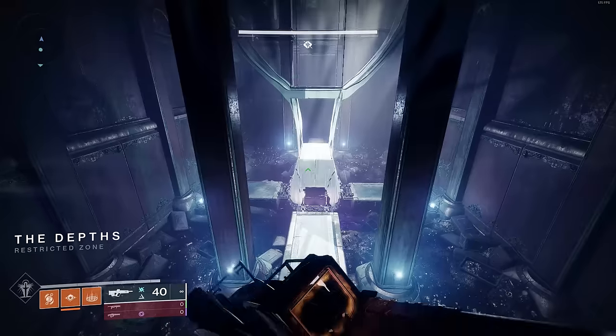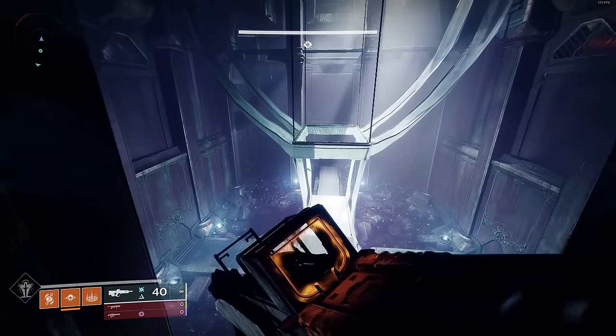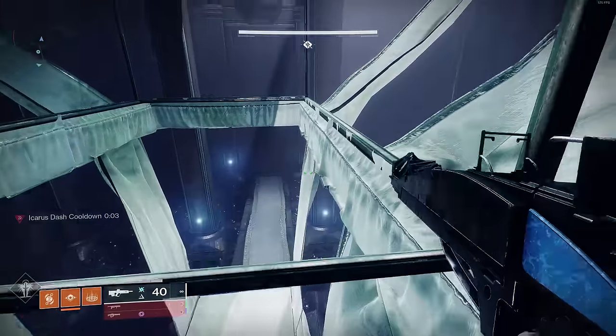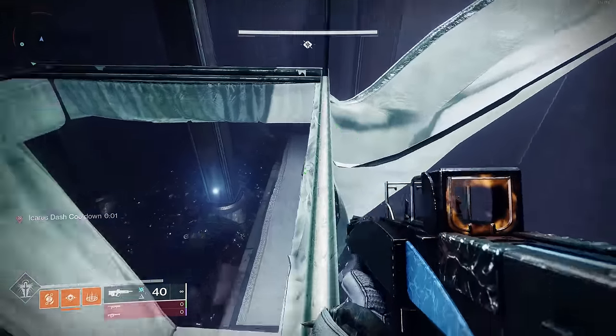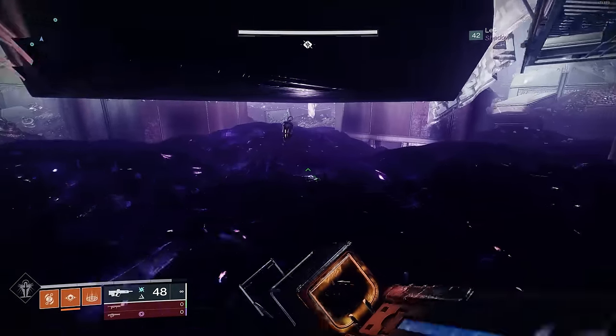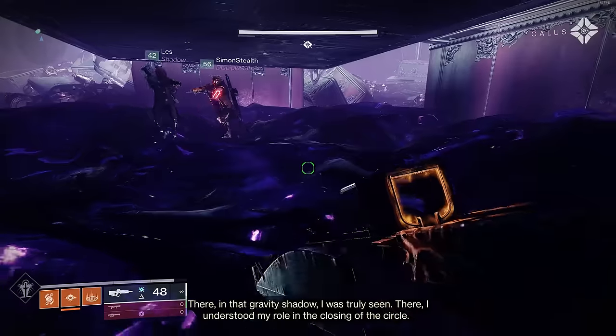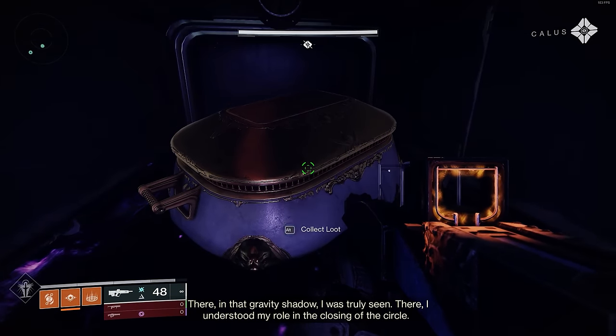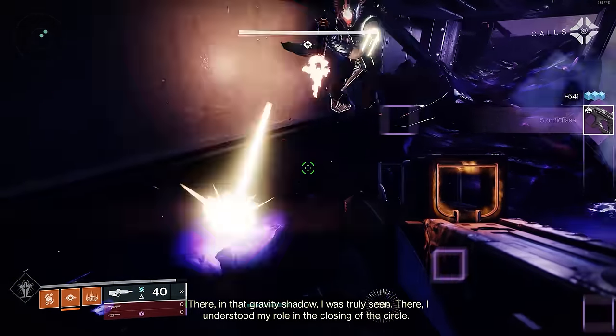Before the third encounter, you'll find yourself in a room called the Depths — it gives some pyramid ship vibes. If you look under the box in this room, you can collect one of the memories. You can also slide right under there, and there is a chest — this is the second hidden chest for the dungeon.